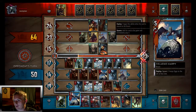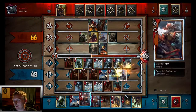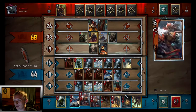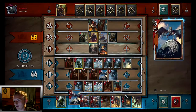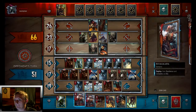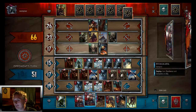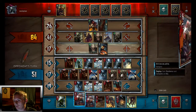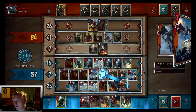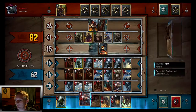Infiltrator — he's getting a decent amount of value out of that card. He killed off our Roach, working on killing our Woodland Spirit. We're going to play the Harpy. If he passes here we'll just need an egg. Okay, there's another Infiltrator — we're going to need an egg for carryover. We can win this at any moment with our Yennefer.